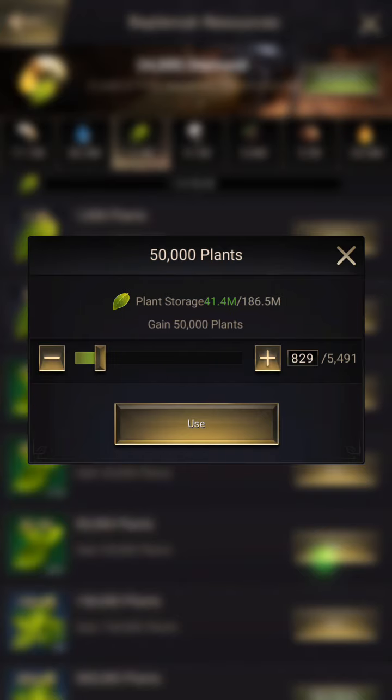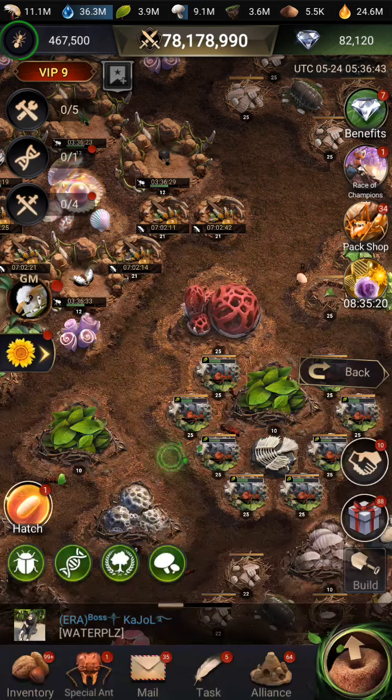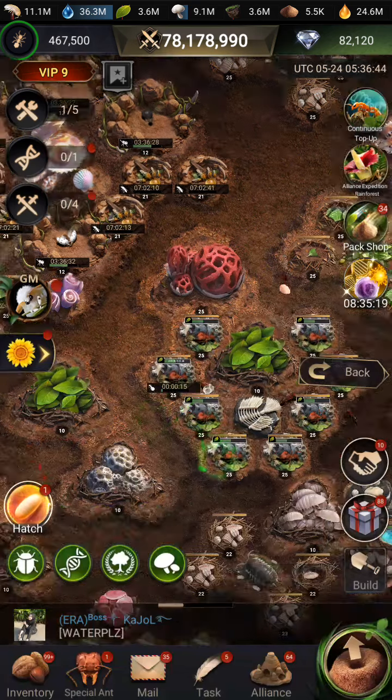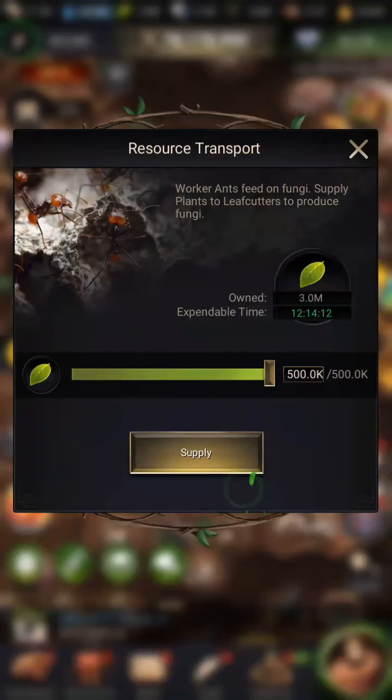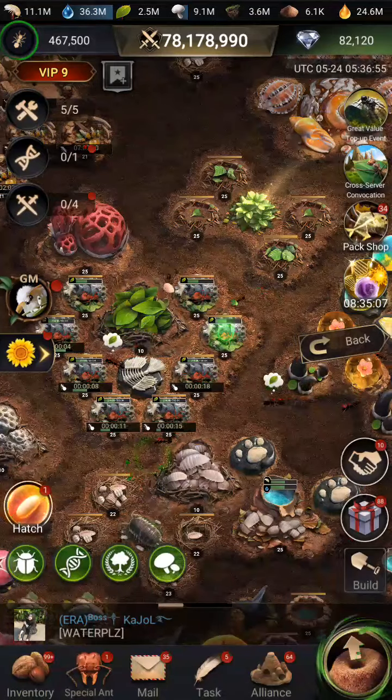I don't need 274 million plants right now — like 3.9 million plants right now. Don't leave too much resources up, because you'll get raided. Supply, supply, supply — we'll fill our water bowls, and that'll be good for tonight.